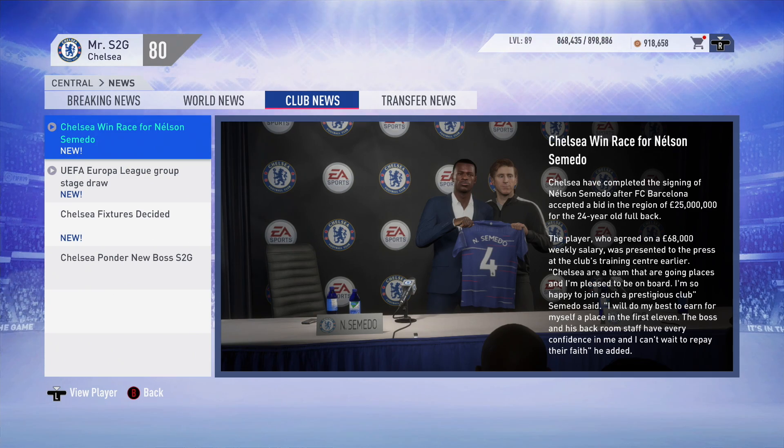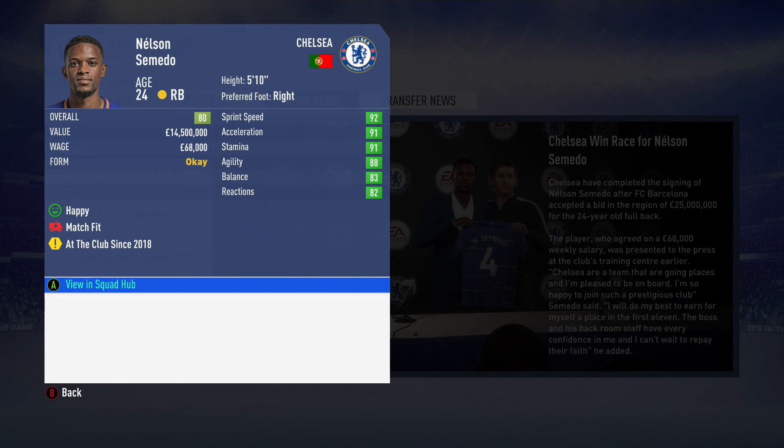We've already started making big moves in this transfer window as Chelsea win the race for Nelson Semedo. We needed a right back - I wasn't really convinced with Zappacosta being the only right back in the team. So it made perfect sense bringing in someone like Nelson Semedo, who's got experience from playing at Barcelona. £25 million is a very good deal - he's 24 years old, he's got the pace, he's got the stamina, and he's gonna be up and down the pitch for pretty much the entire 90 minutes.